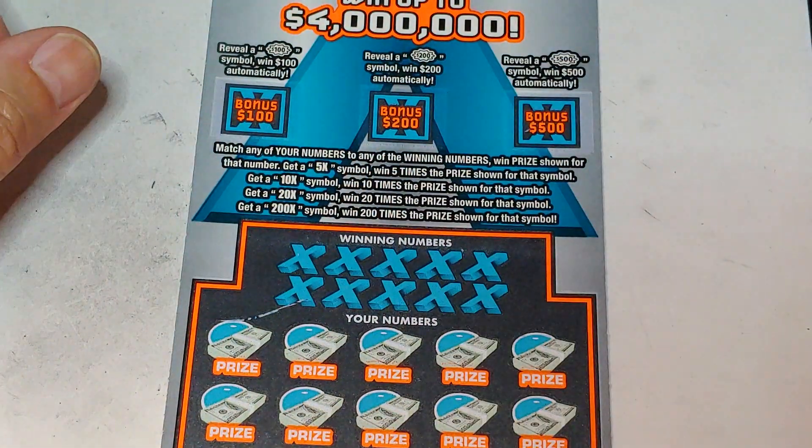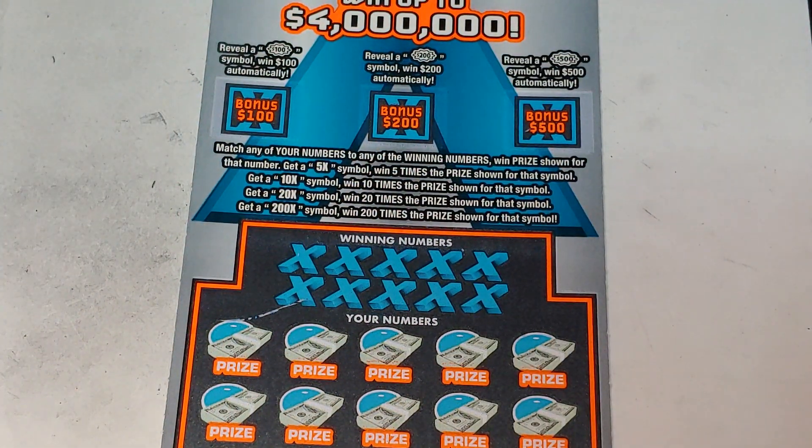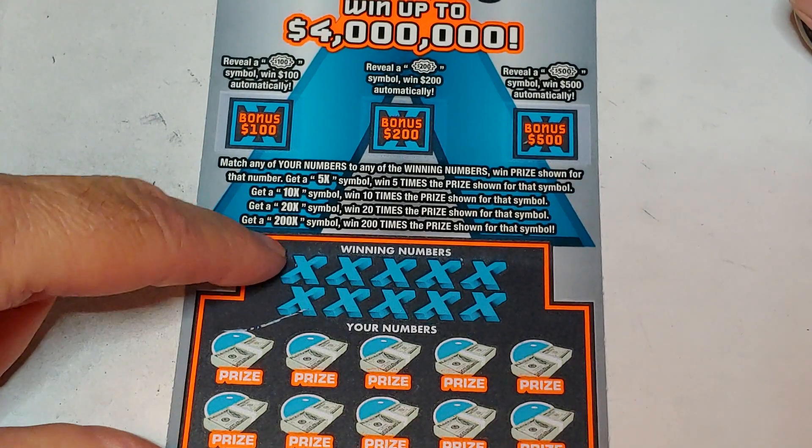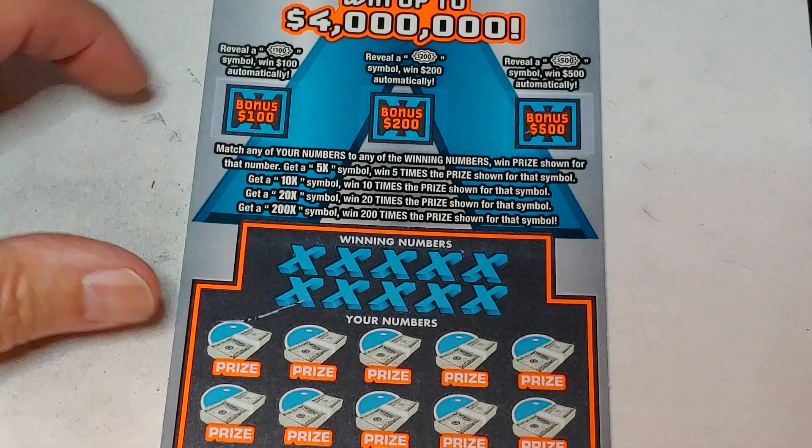Two games. Up on the top, we have a bonus game where we're looking for a burst symbol. Get a burst symbol in the first one, get a hundred. In the second, 200. Third one, $500. Down at the bottom, looking to match your number to the winning number, win that prize, or get a 5X, 10X, 20X, or 200 times the prize shown.